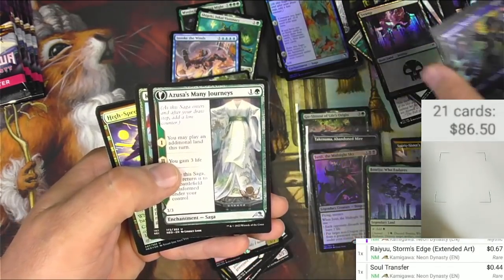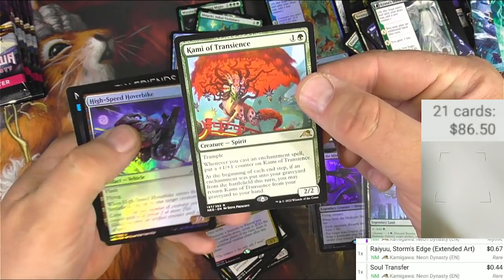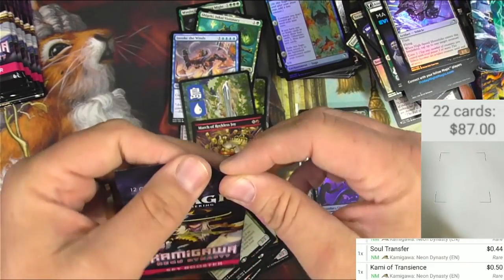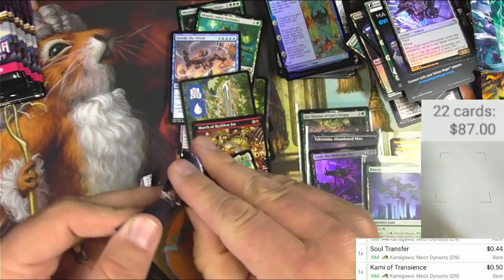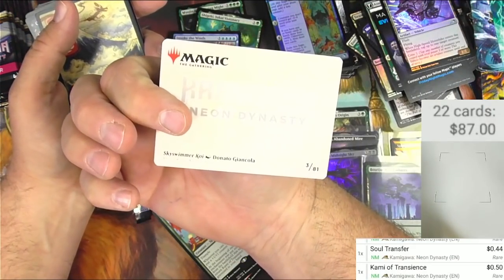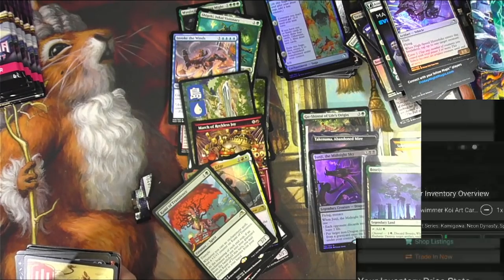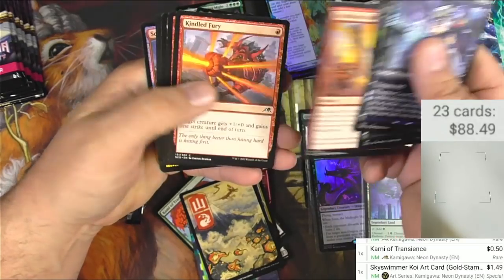Azusa's Many Journeys — that's pretty cool, it turns into Likeness of the Seeker. Kami of Transience — that's 50 cents. Cool cool cool. We got a signed art card of Sky Swimmer Koi — the gold signature stamp, it says it's a buck forty-nine. We got a cool mountain; these have been about a buck or two.